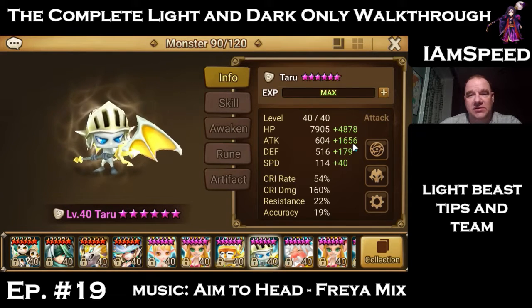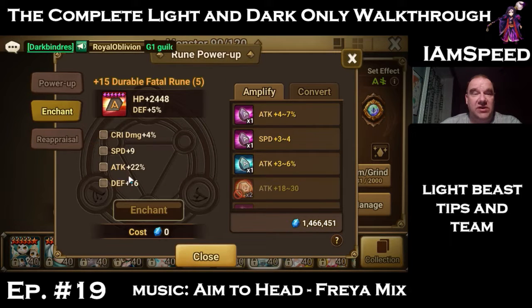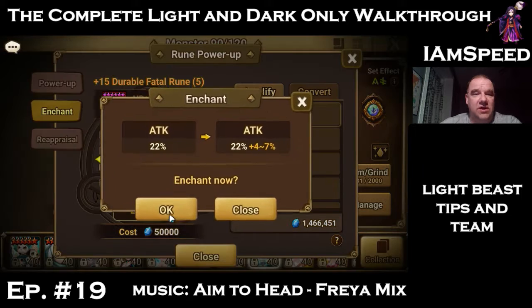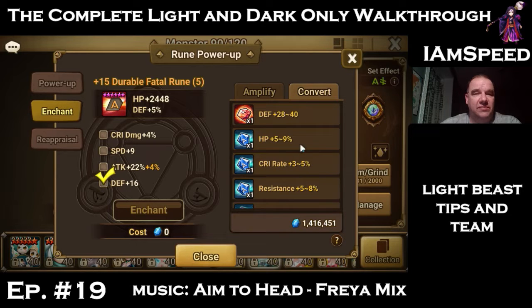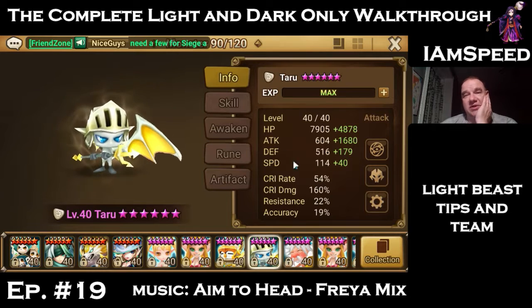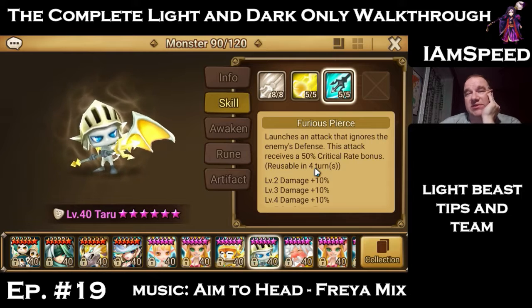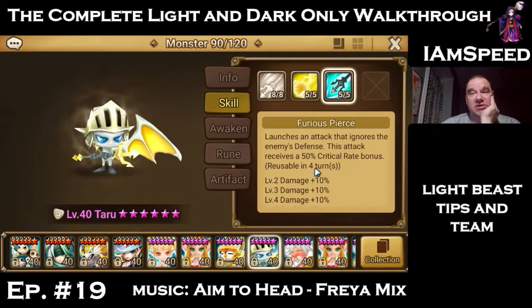Taru's only at plus 1600 attack, which is not enough for what he needs to be doing. We did get some attack grinds from R4 farming. This rune is only hero but it's got a 22% attack. We have a crit rate gem but we don't want to use that here because he's already at 54% crit rate, and one of the nice things about Taru is his skill 3 — the one that ignores enemy defense — has an additional 50% crit rate bonus, so he's already at 100% crit rate.